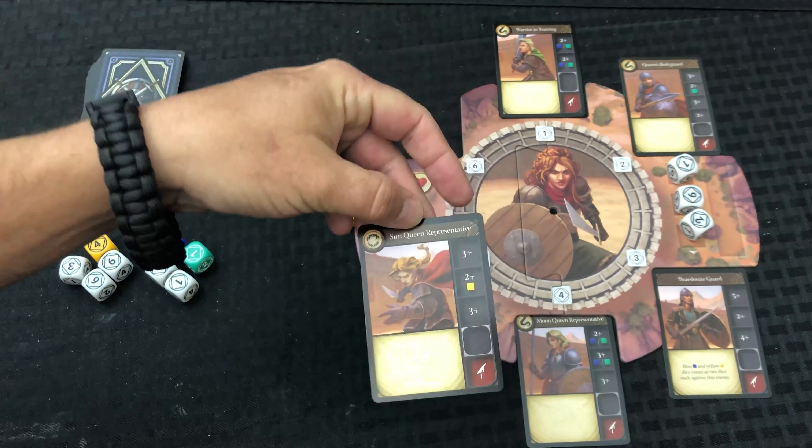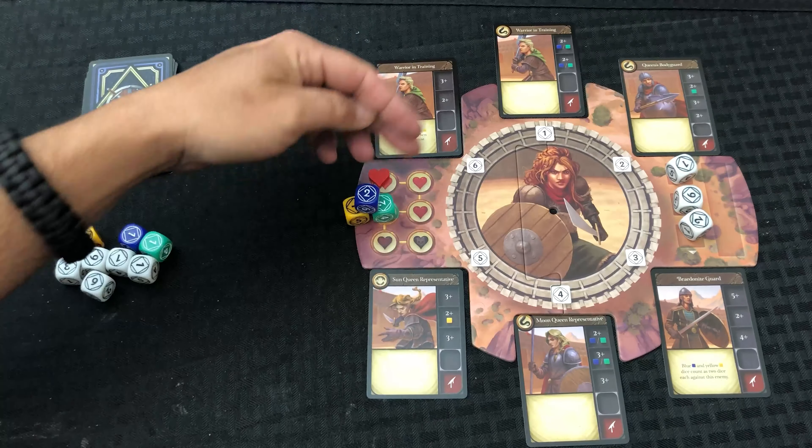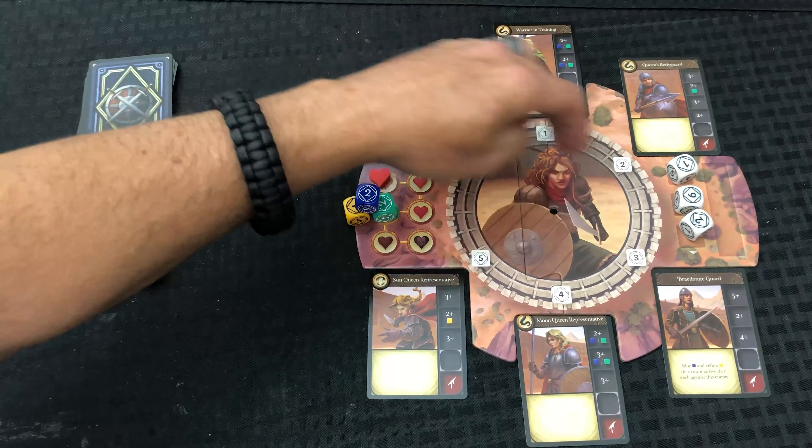One important thing: you don't have to attack all six enemies every round. The only ones that can hit you are the ones you've put dice towards. If you put dice towards six, two, and four but none against one, three, and five — one, three, and five are completely ignored for that round. The only enemies that have a potential to die or hit you during a round are the enemies you put dice on. That does reduce the amount of hits coming at you.